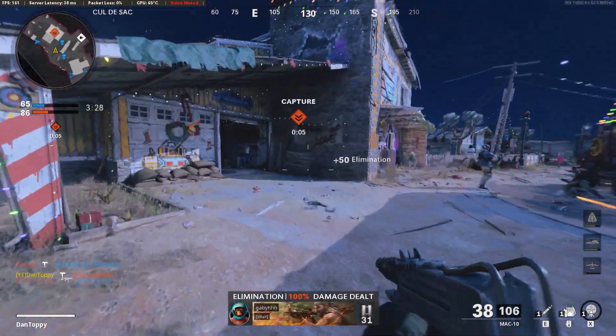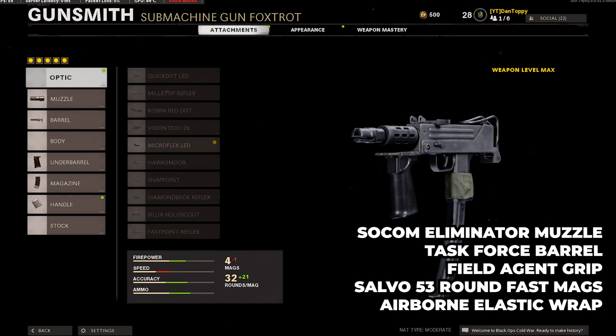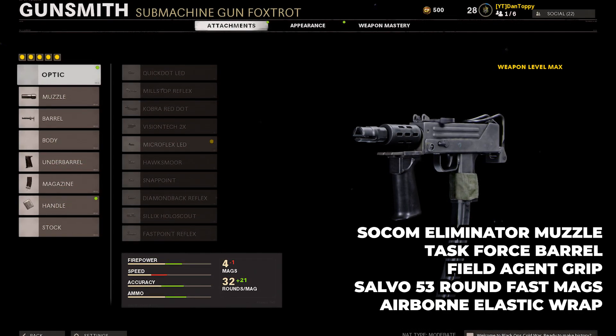Once you're leveled up to the max, the best class you want to be using in multiplayer is on screen now. It's a Socom Eliminator Muzzle, a Task Force Barrel, a Field Agent Grip, the Salvo 53 Round Fast Mags, and the Airborne Elastic Wrap.